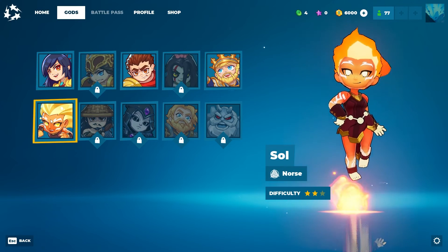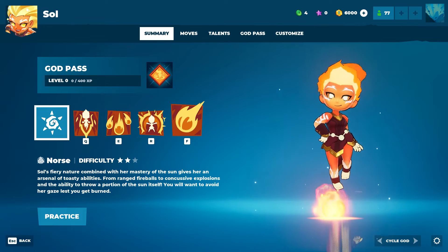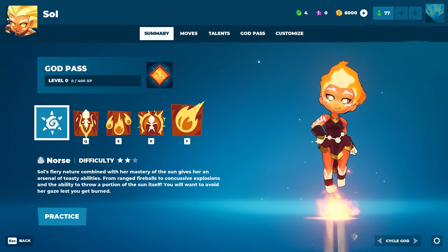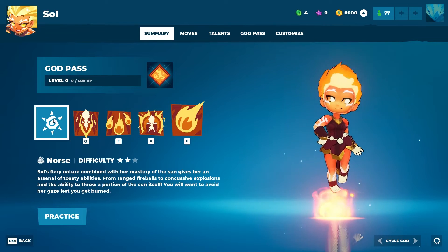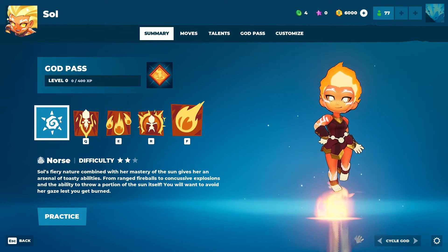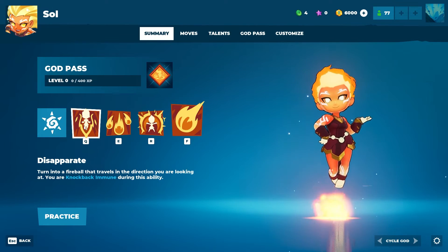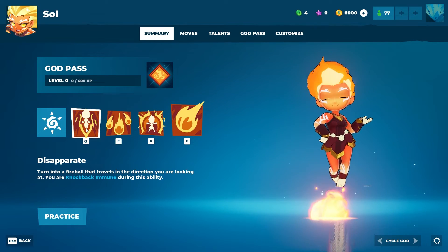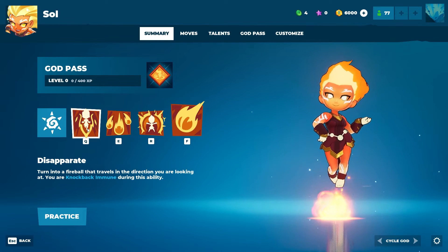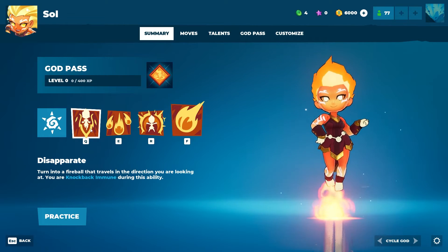Next up: Sol. She's Norse, difficulty 2 out of 3. Sol's fiery nature combined with her mastery of the sun gives her an arsenal of toasty abilities — from ranged fireballs to consecutive explosions and the ability to throw a portion of the sun itself. You will want to avoid her gaze lest you get burned. She looks fantastic. Her ability is called Disapparate — turn into a fireball that travels in the direction you are looking. You are knockback immune during this ability.